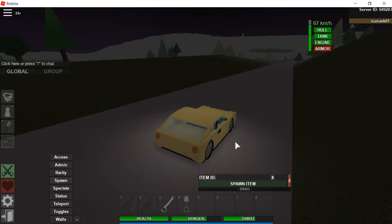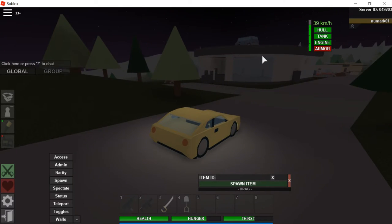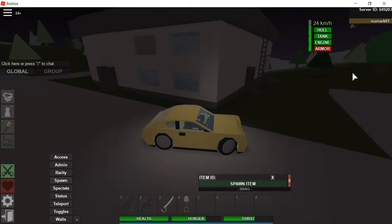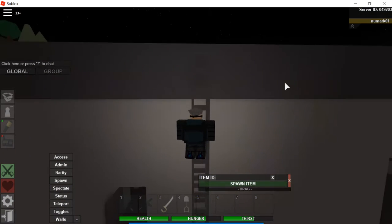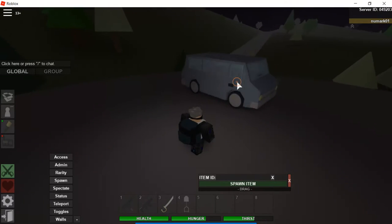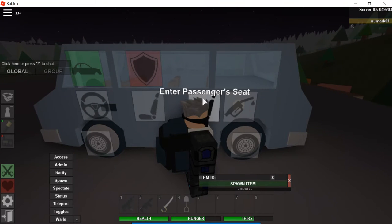Right, so guys I'm heading up to a town — what the hell, why is there a car on the roof? There's no one in the server, so it must be a naturally spawning car. I could take it — it's not in the worst condition, even though it needs fuel, but all in all it's pretty good.